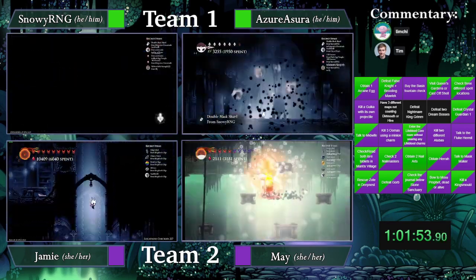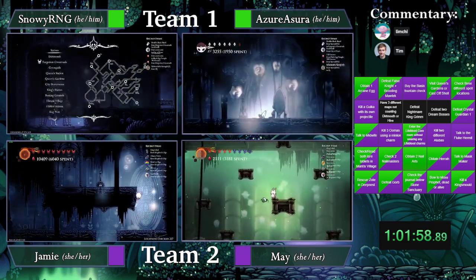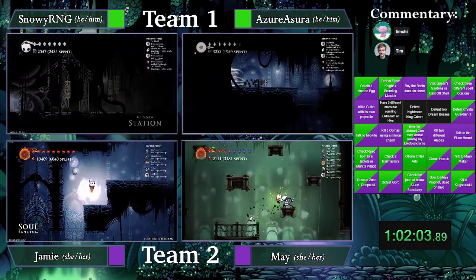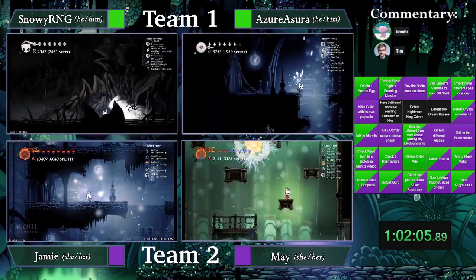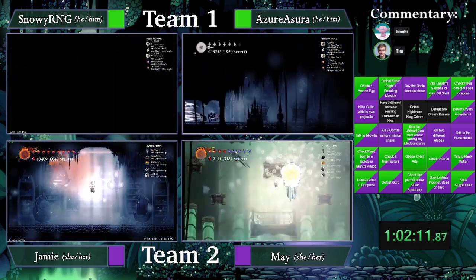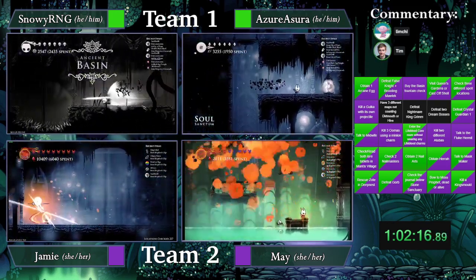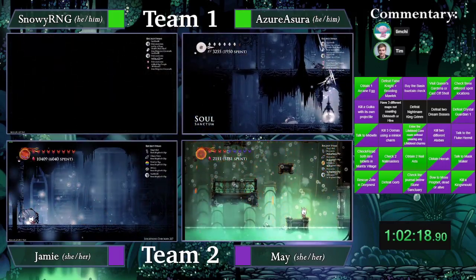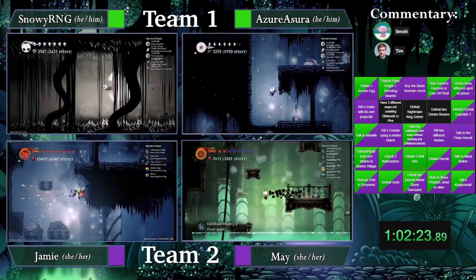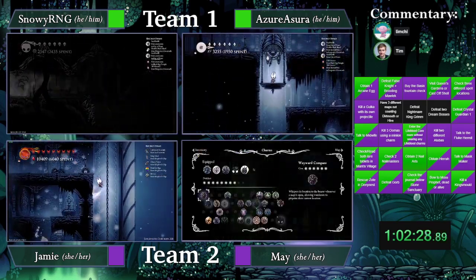Are we going to see a Grim Child Shade Soul? No — killing in the two cycle. May is struggling. Shriek three cycle — alright, she got there in the end. Now we're seeing both entering Soul Sanctum at the same time. Azure to clean up there, and Jamie going in for the first time. Very nice elevator squeeze. If Grim Child is in Sanctum, this will be very tight.